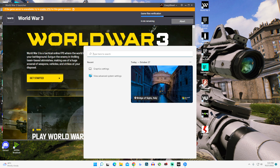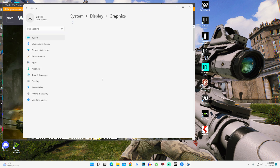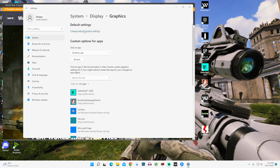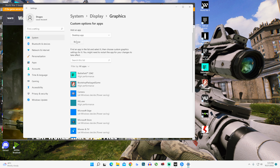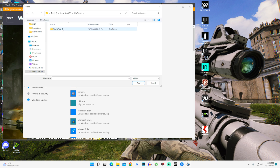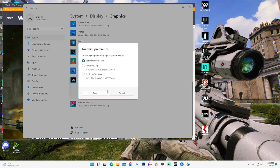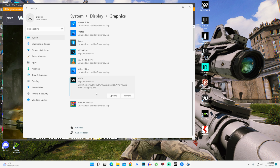All you have to do is go to the start menu, type in graphics and open the graphics settings. Here you will need to turn on Hardware Accelerated GPU Scheduling, if available for you. And down below, add World War 3 as shown in the video and set the performance to high. It could be a bit tricky to find World War 3, but you can go in Task Manager when you are in-game, go to the World War 3 process, right click, open file location, and you will find the needed file.